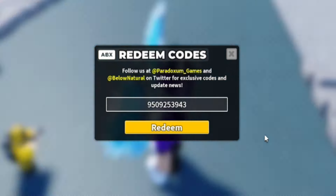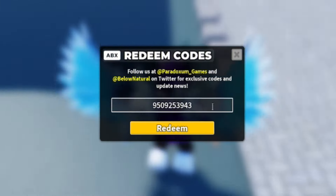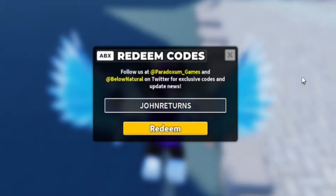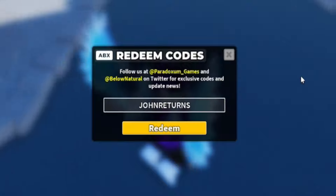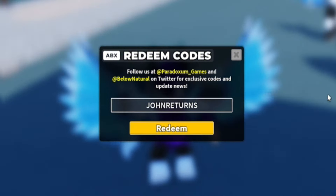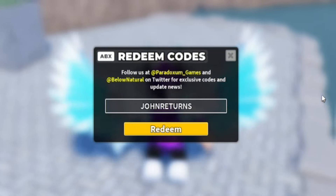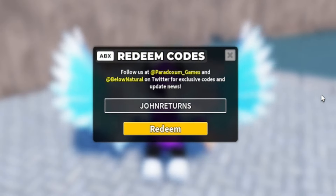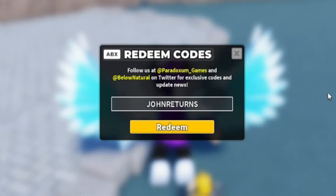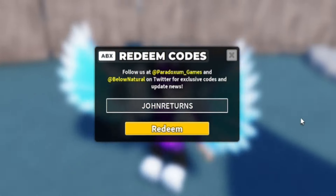After that, we are going to enter the code JohnReturns — J-O-H-N-R-E-T-U-R-N-S. Redeem John Returns and this will give you the John Skin for the Militant Tower, which is quite cool. So if you want that John skin, make sure you redeem that one.